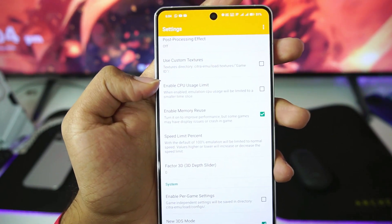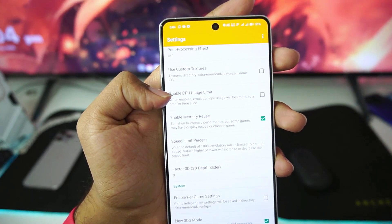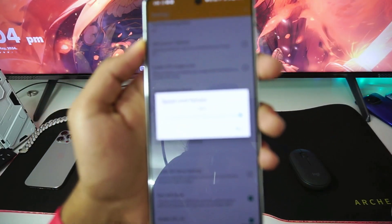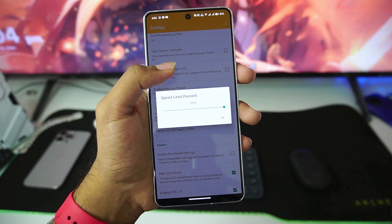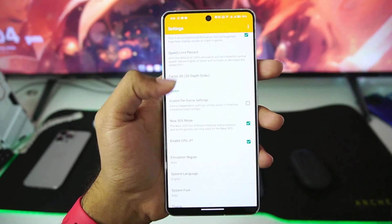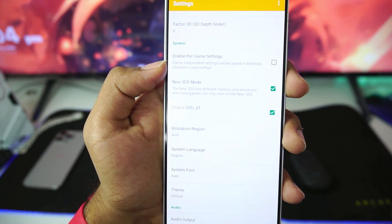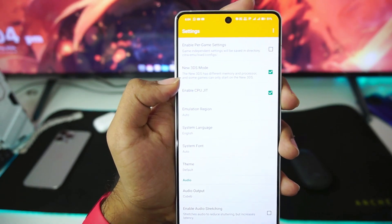You can enable CPU usage limit if you have a low-end Android device so it doesn't thermal throttle or get too hot. Enable memory reuse option should be enabled. Speed percentage has been set to 99999 — I'm using a modified configuration for Citra MMJ, which is why we're getting this speed limit. The most stable speed limit in Citra MMJ Android should be around 200 or 400%. You can also enable per-game settings, which I think was not present in the previous update — it lets you set each game's settings differently.